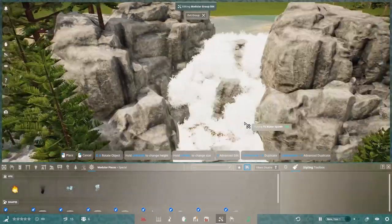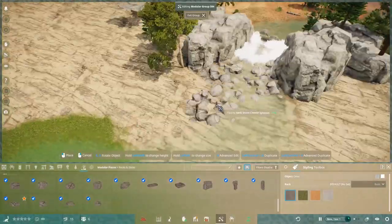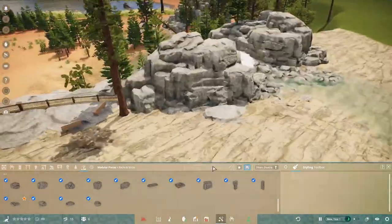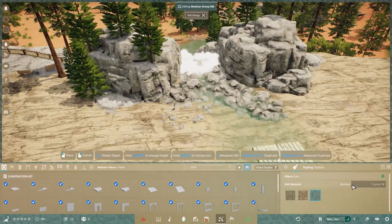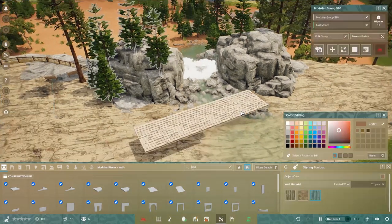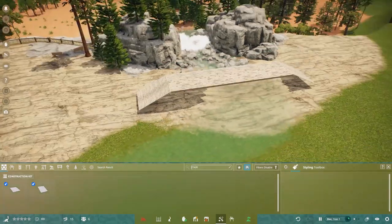Let's talk a little about this dinosaur — it's quite a well-known one. It was very early to be discovered and is probably most famous because of a mistake made when it was first found. Its most famous attribute is the thumb spike, but when first discovered it was mistaken to be a nose horn. They thought it had a big rhinoceros horn on the front of its nose — you can see why, because when you dig up an animal and find a big sharp thing, you might assume it's a horn.